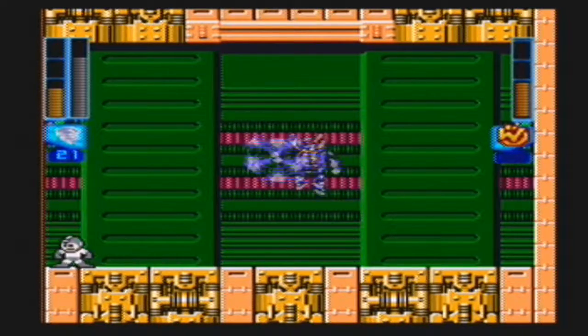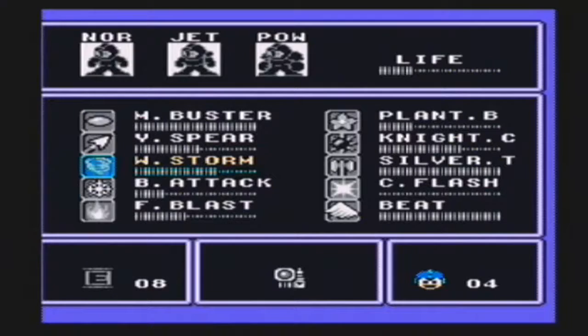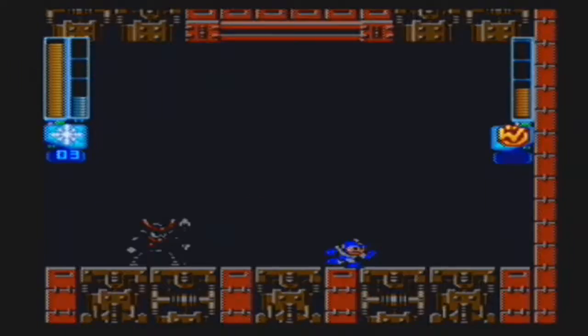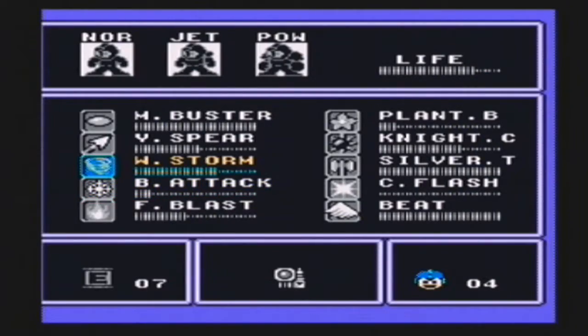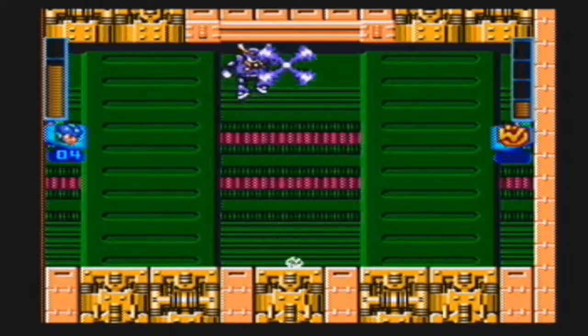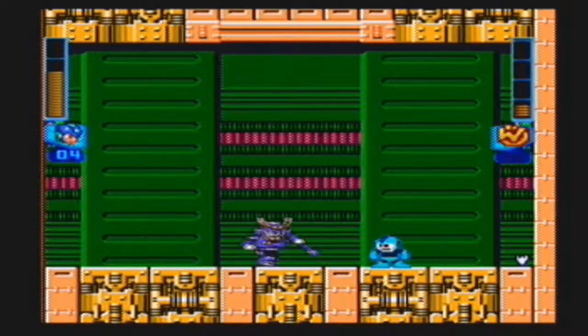We can even use Windstorm, although it's one damage still. Fire Blast actually does the most to him. I'm going to save my Silver Tomahawk — Plant Barrier doesn't do anything, obviously, because it's Plant Barrier. There's no point in using these other weapons now since I've already beat the Robot Masters, so I might as well use them all.